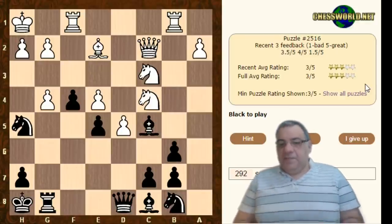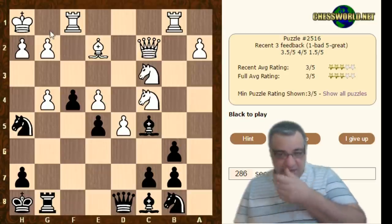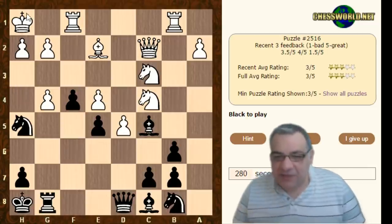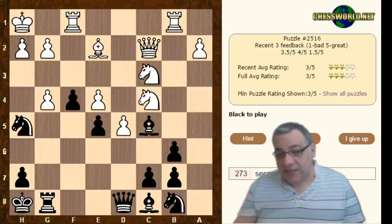Okay, so here intuitively it looks as though there's a mating net already being constructed. There's a Bishop covering some escape squares. The Queen could come into h4 — it looks very dangerous already. Have we prioritized forcing moves based on trying to mate the White King here?